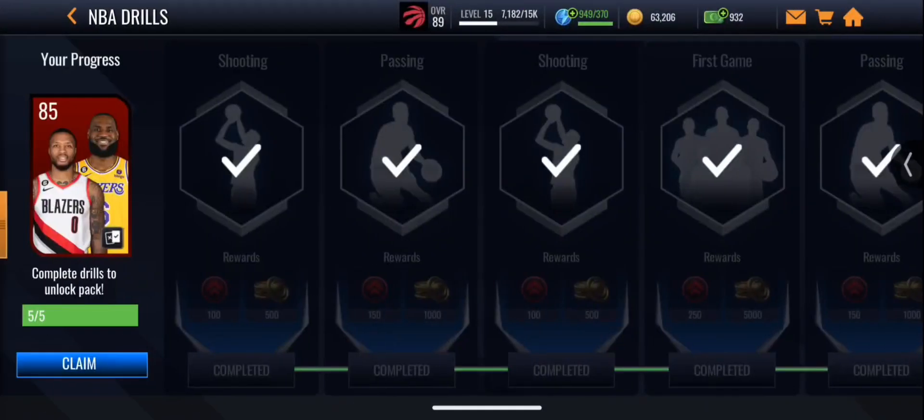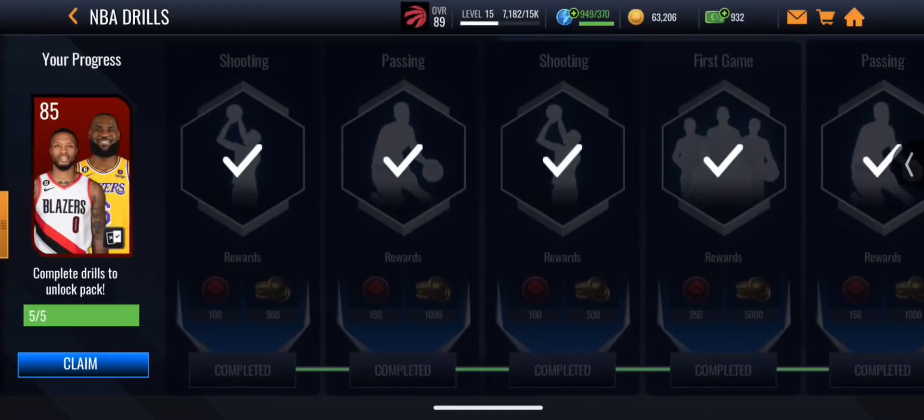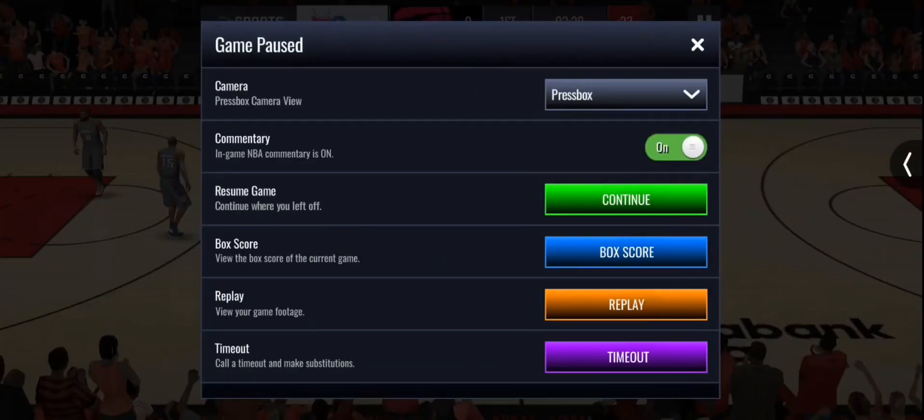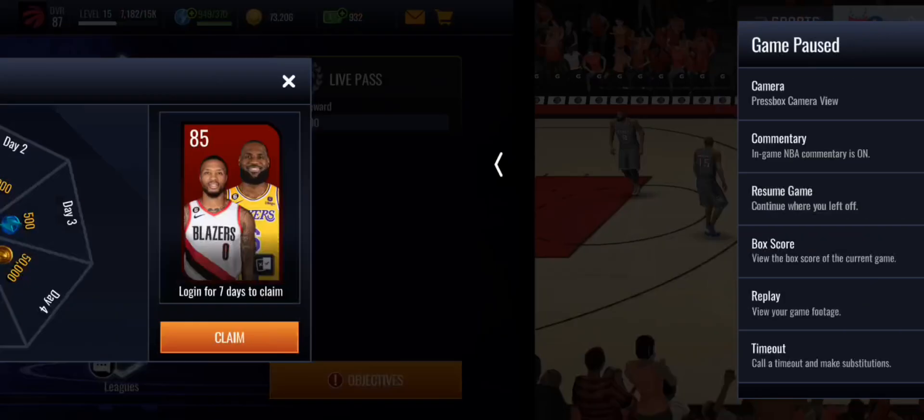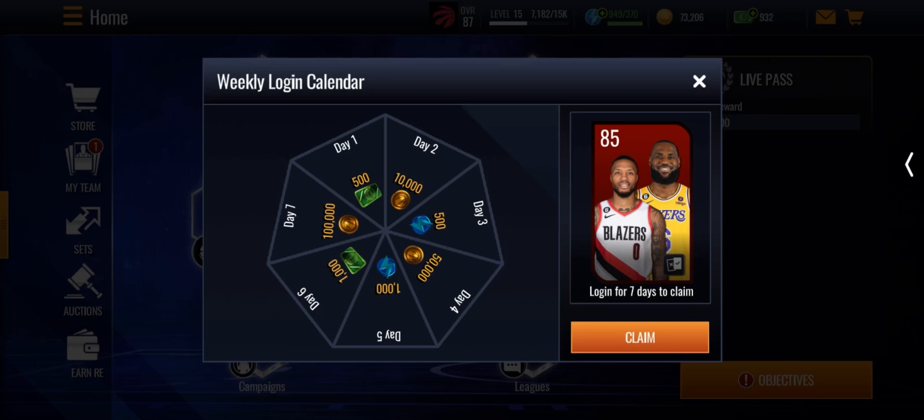There's also an NBA Drill where if you finish all five drills you can get an 85 overall select, which is pretty nice. New features include a green Continue button, box score to see your stats, commentary, replay footage, timeout, and substitutions. With the weekly login calendar, logging in for seven days can get you another 85 overall select along with cash, stamina, and coins.